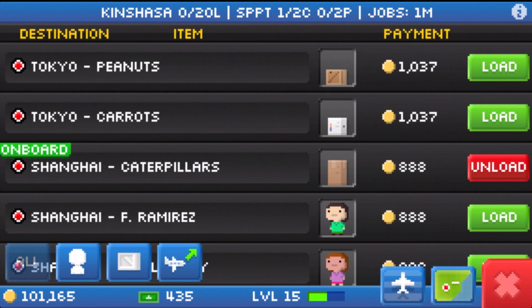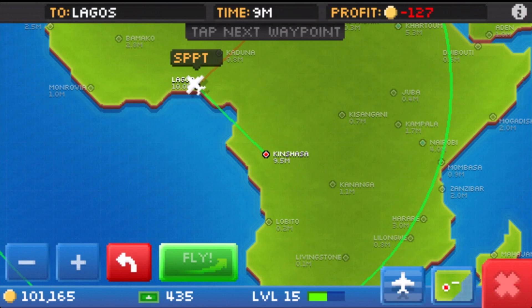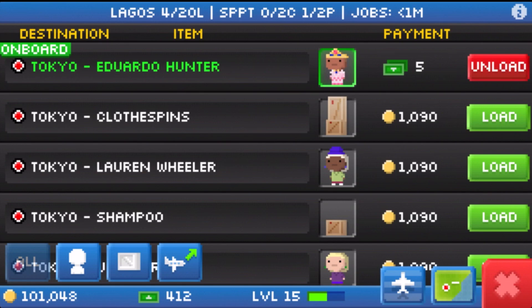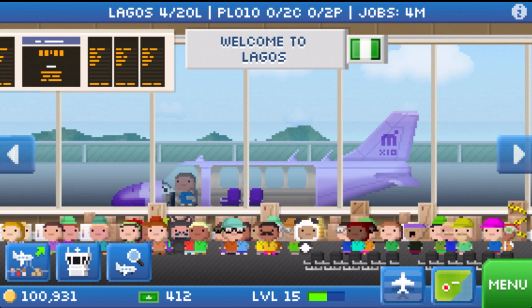In this example, my support plane will fly between Lagos and Kinshasa. I'll load up 4 jobs, usually 1 passenger and 1 cargo from the same city, and then fly it to the partner city. Once it lands, I press and hold the unload button, which will quickly unload all the jobs at the same time. I then load the support plane back up with more jobs and fly it back to the partner city — rinse and repeat.